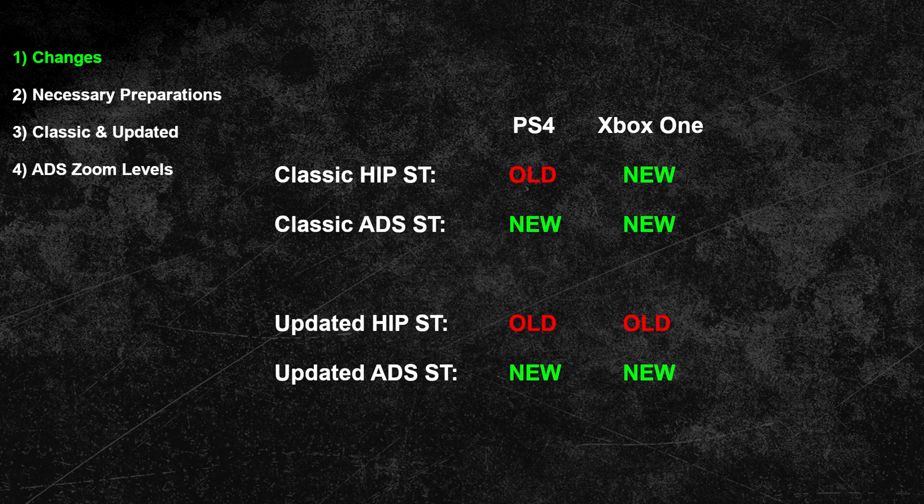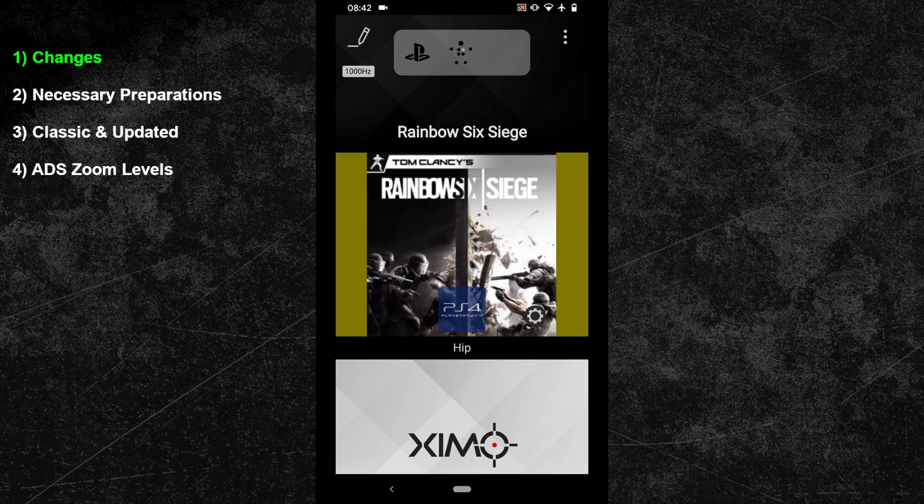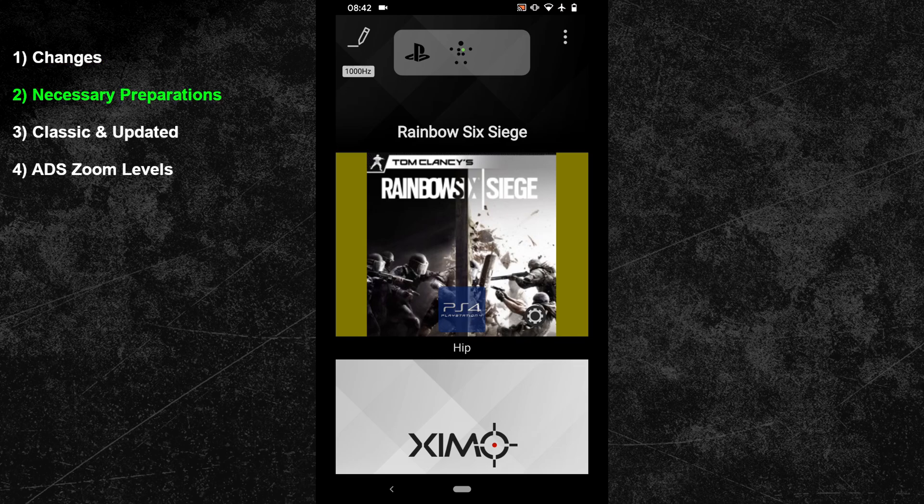Alternatively, try my zoom level optimization tips as these will also fix your ADS issues. In the following video I will show you how to set up both XIM configs — the updated and classic one. But first, let's take a look at the necessary preparation steps. Head into the global settings of your XIM Manager.